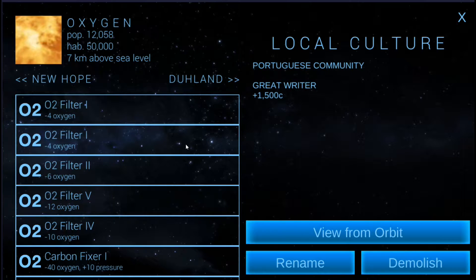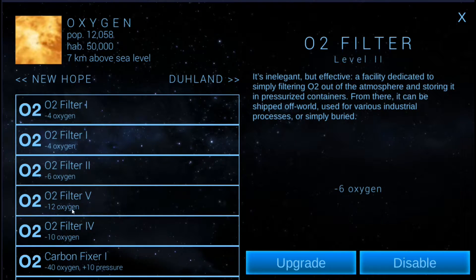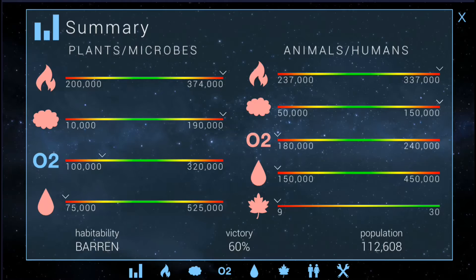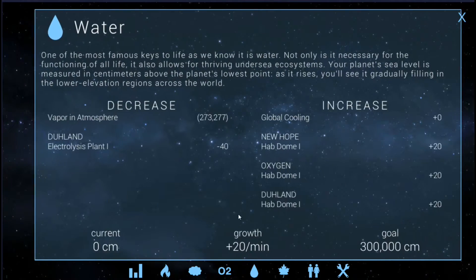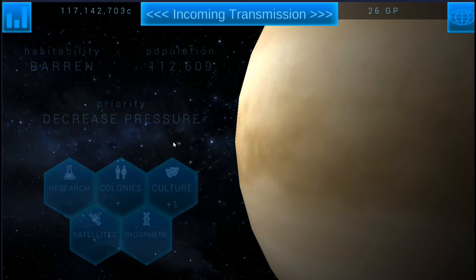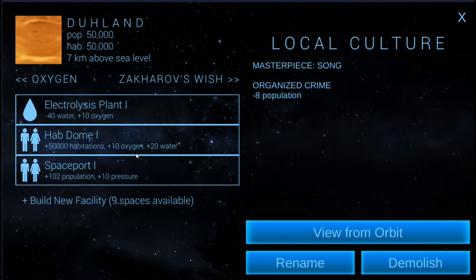We're going to continue to deal with the oxygen issue. One of the things we could do is turn some of this stuff off to get it more in the positives, but I don't want to do that because we're actually going to offset that oxygen right now. It's negative 26 and plus 20 on the water. A hab dome — see, it generates some oxygen and some water. So we've got to get a hab dome up.